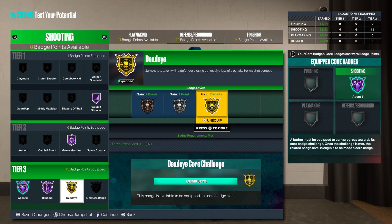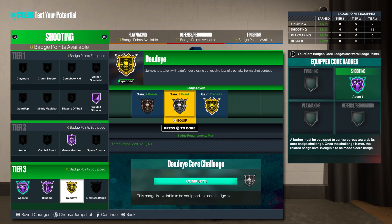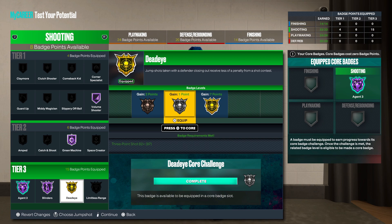A lot of people sleep on Dead Eye. If you got enough badge points, throw this badge on — even on bronze Dead Eye hits. Silver and gold are definitely where you want to be. Bronze Dead Eye is better than bronze Agent Three, not gonna hold you.